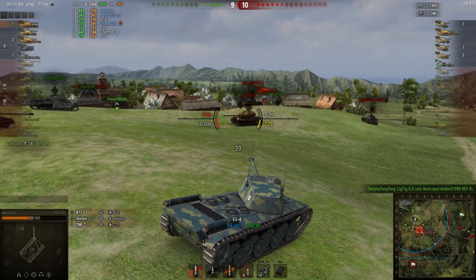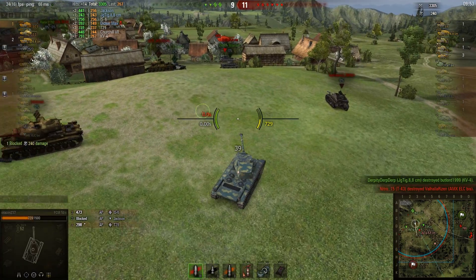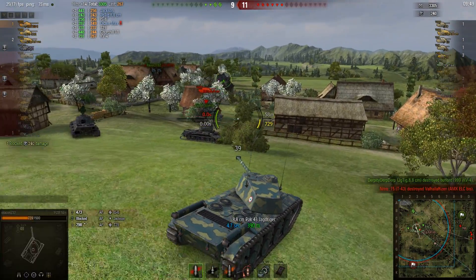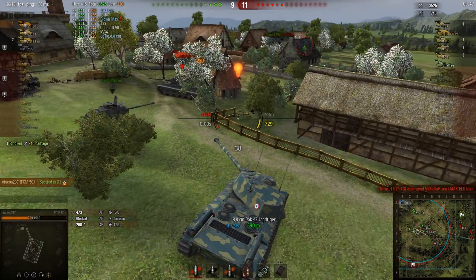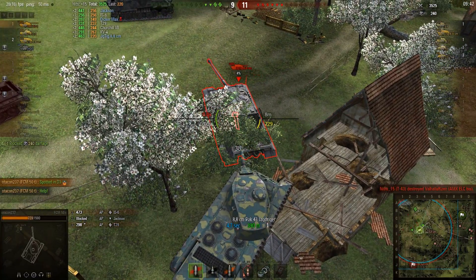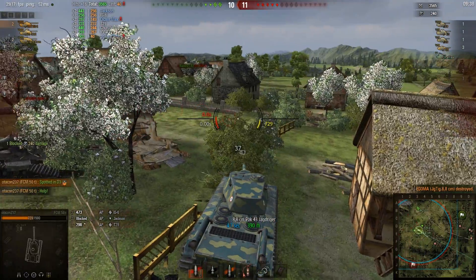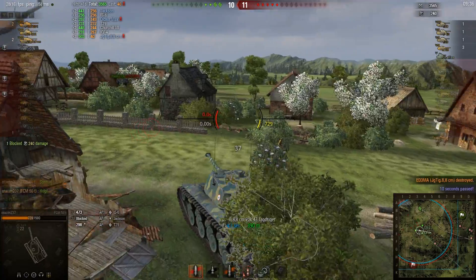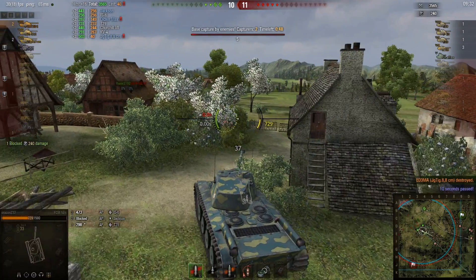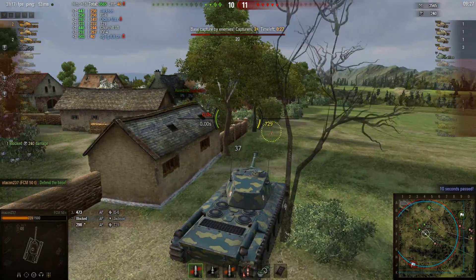I switch back to AP and notice we're starting to lose — all those tanks on the other flank, the 9 and 0 line, are almost in our base. In these situations, what you need to do is single out a lot of enemy targets and just execute them. You want to aggressively take them out because then you can relocate and have some breathing room, and the fewer guns firing back at you, the better.